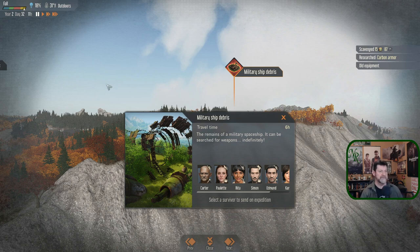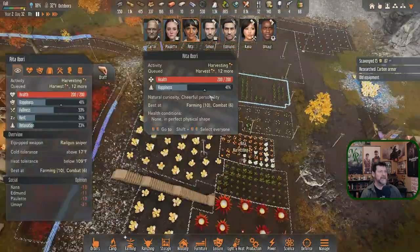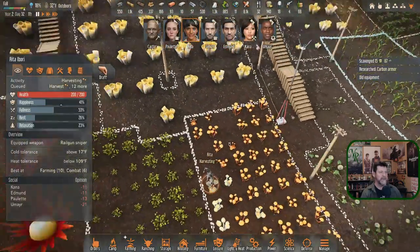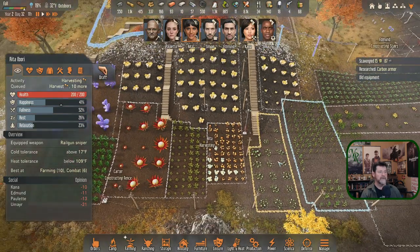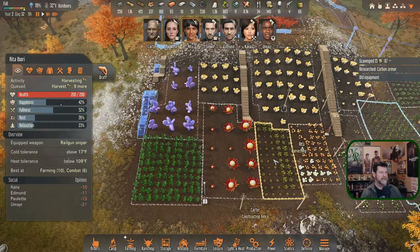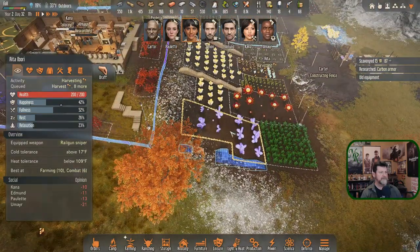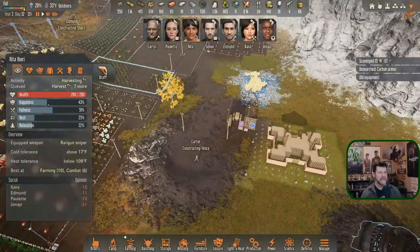Needing energy crystals to make weapons — this suddenly just became a lot more important. Let's go check on Rita and send her right back out. Let's get some harvesting done while we have this window and we're allowed to harvest. These guys didn't align properly but maybe Rita will fix that in the spring.